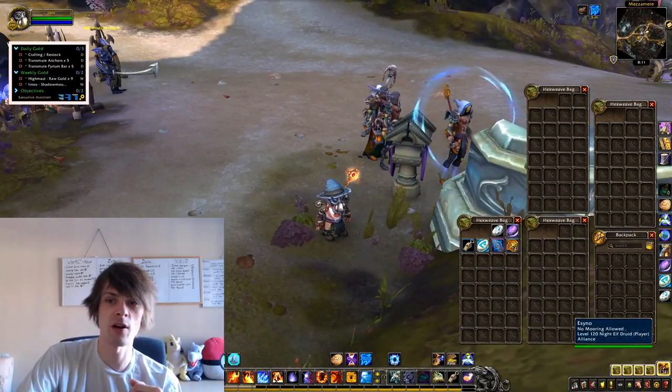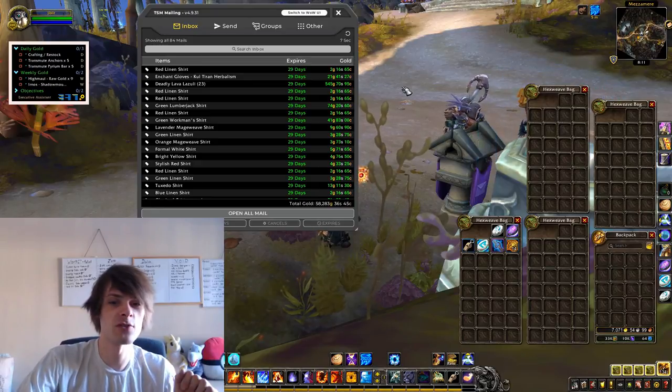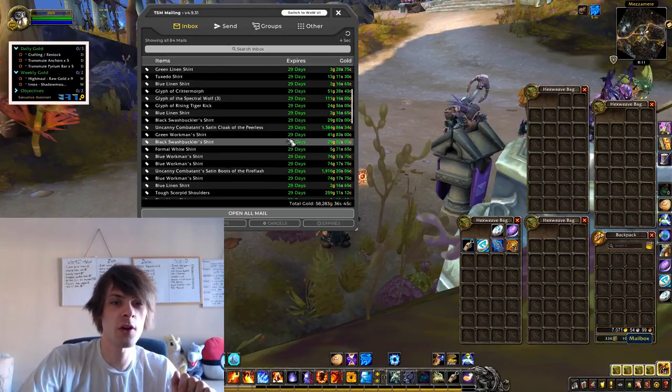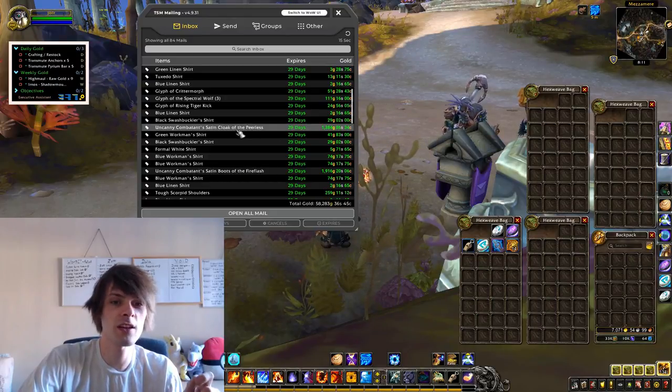The gold for the day is 58,283 gold. Notable sales include an Uncanny Combatant Satin Boots for 1,916 gold and Sandy Boots for 238 gold.